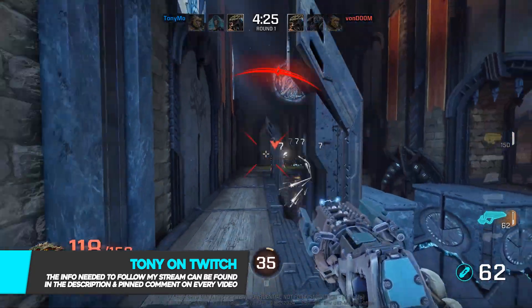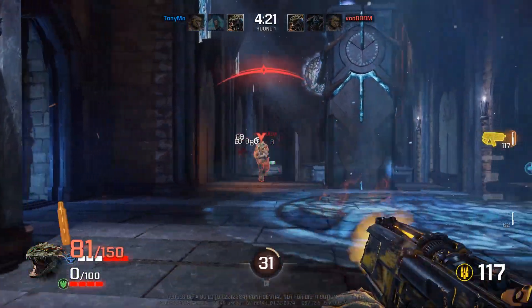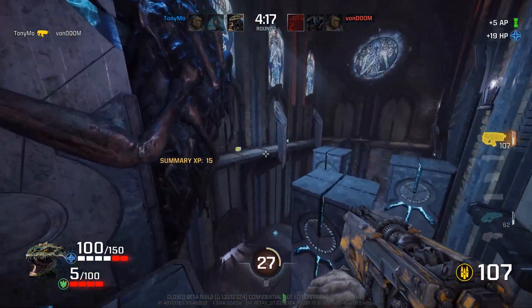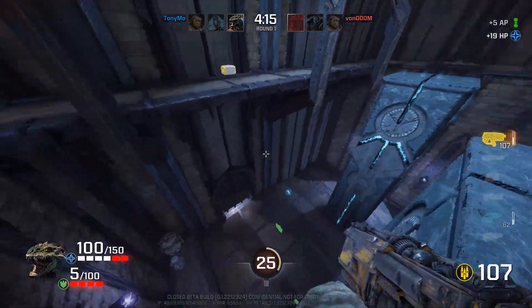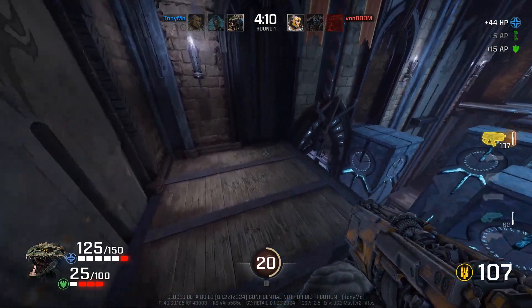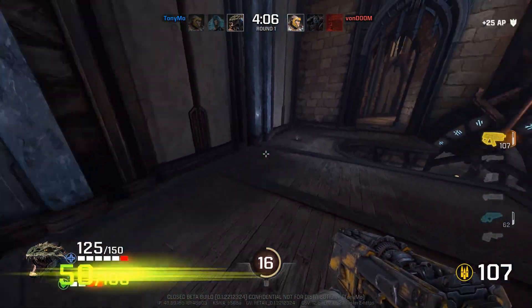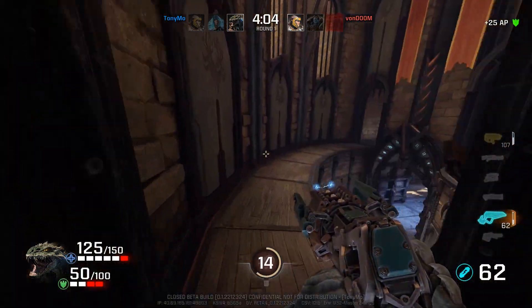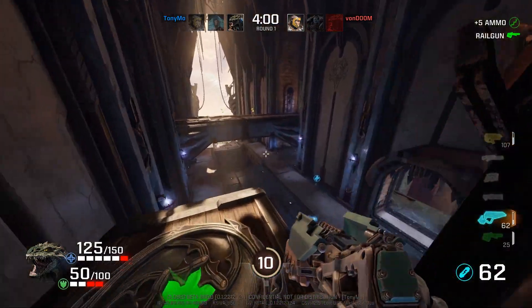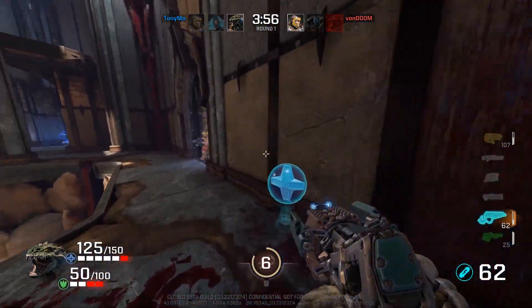As a new player to Quake — someone diving in for the very first time — I had a lot to learn, even in its brand new Champions form. There are still many things from previous Quake entries that exist in Champions and serve as barriers to entry. I see a lot of new people online trying the beta and struggling, asking themselves: why did that guy not die? Why does he take so many shots? Why can't I kill anyone even though my aim is pretty good?